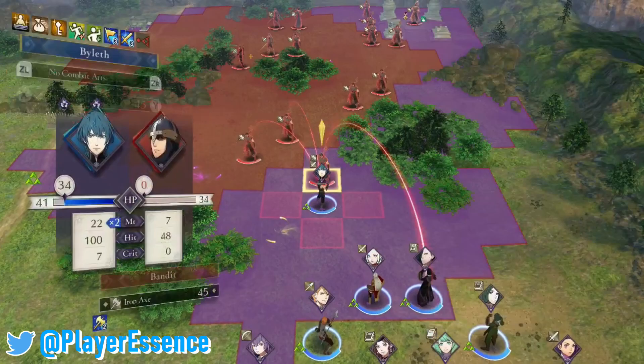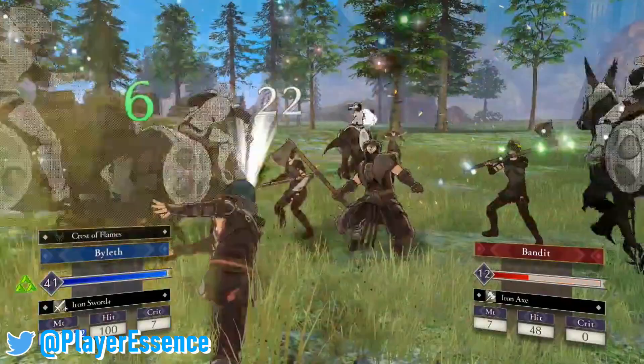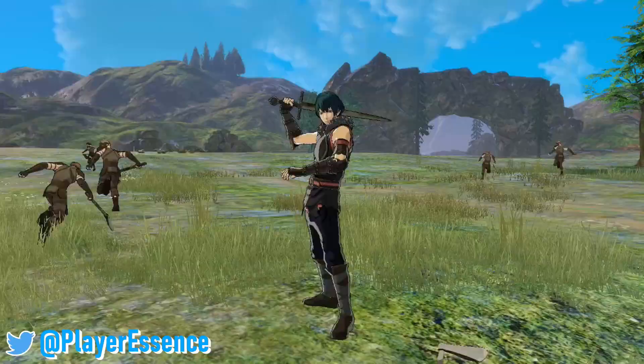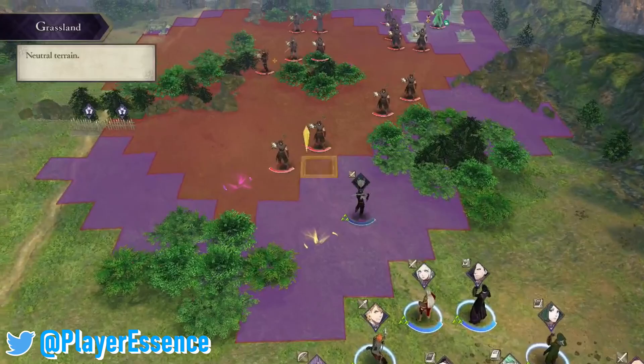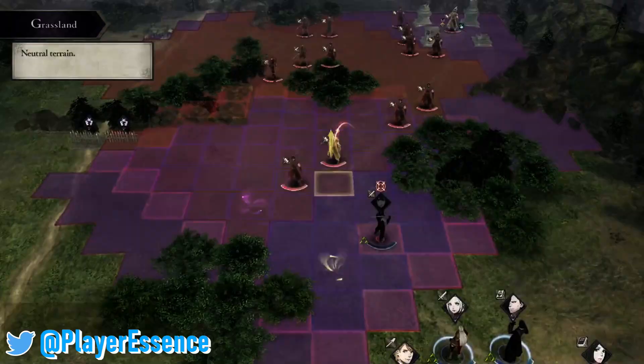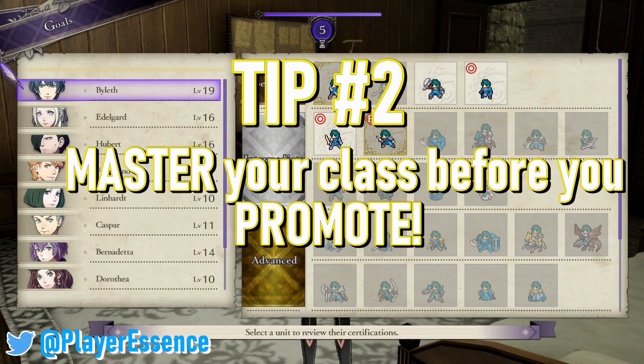You want to make sure the range of the more deadly enemies is highlighted in that darker red — that's what it's there for, so you can differentiate between general range and deadly range. Playing defensively and knowing your enemies' range, including the deadly range by pressing that button on specific enemies, is going to be a big help for beginners and experienced players alike.